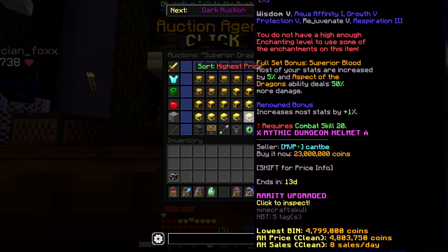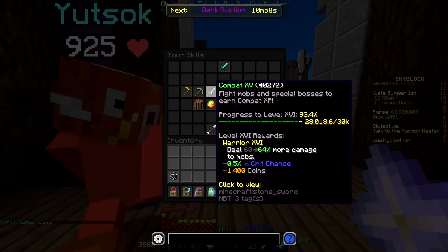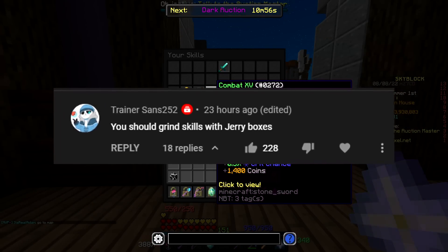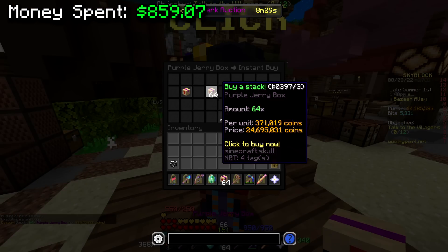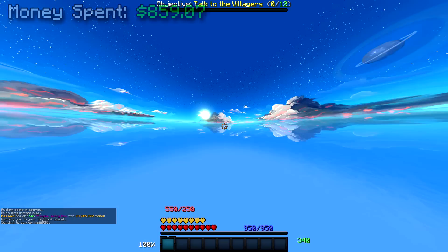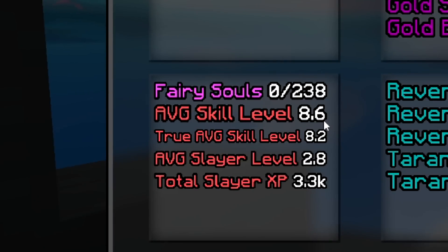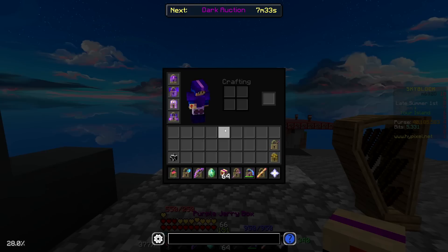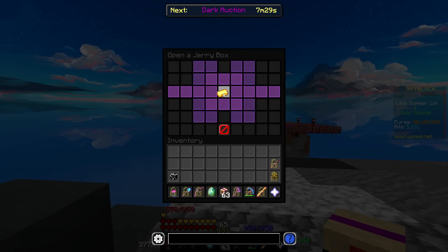All we need to be able to use it is combat skill 20. Since I was still only combat 15, I decided to try out a method suggested by a comment where we grind skills using jerry boxes. So I spent just under 25 million coins on a stack of purple jerry boxes and headed back to my island to open them. My average skill level at the moment is 8.6, so definitely on the lower end. Let's open the stack of purple jerry boxes and see where it gets us.